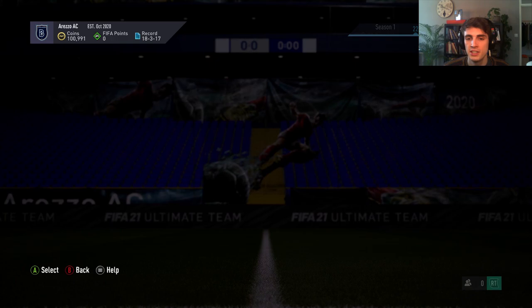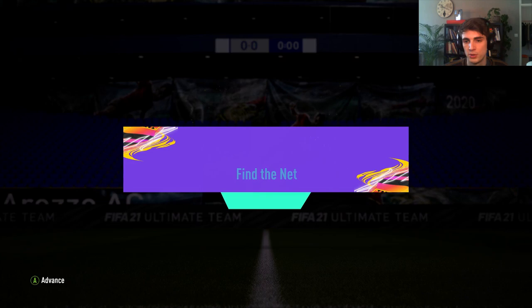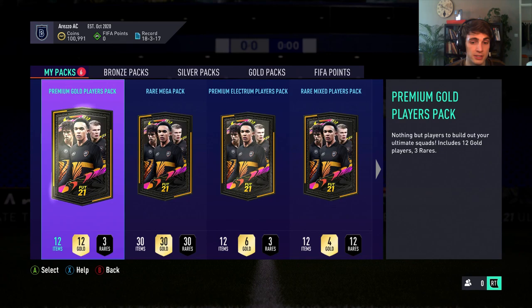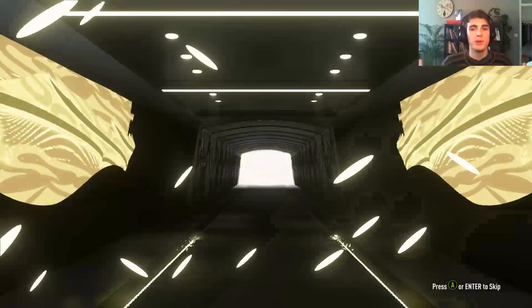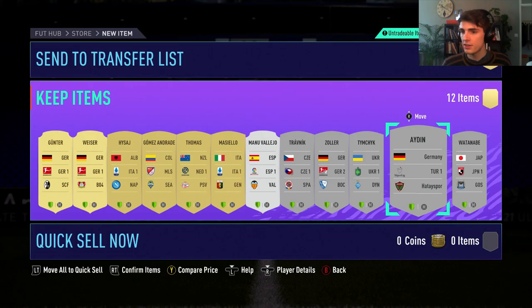As promised, we've got some packs to open. We even got more packs because I finished an SPC — the Find the NAP one — which gives us a Rare Mixed Players Pack: four rare golds, four silvers, and four bronzes. Let's see — I did open the 75-rated rare player packs already and I didn't get anything big. We're going to start with the Premium Election Players Pack, which gives us three rare players — hopefully gold ones. That is a career gold — I can't get a board. It's gonna be Günter, 38-rated — awful, highly disappointing. Oh, it's untradeable as well. Then Manu Valero from Valencia — interesting, good silver card there.